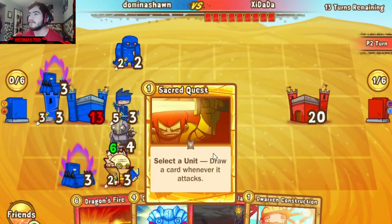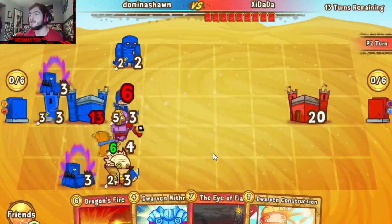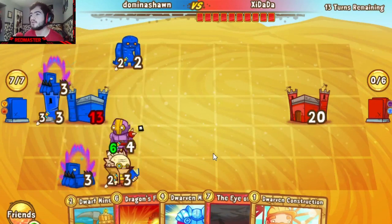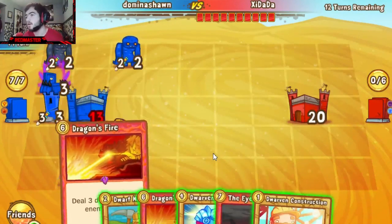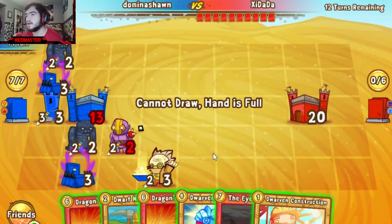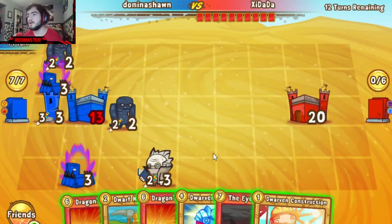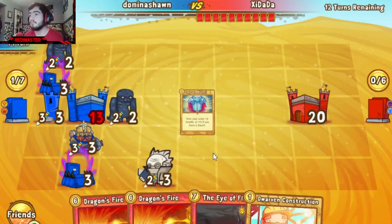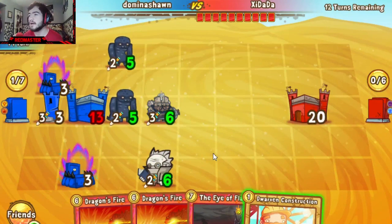He goes for the Sniper after playing Sacred Quest — which I get, it's a bigger attack, but with Tarius you're allowing him to get more draw. That was a rough choice there for sure. We see Zombie being traded and Tarius finishing it off — very nice. Dwarf Miner, which allows him to start playing Mithril, so all of those units now getting some extra health.